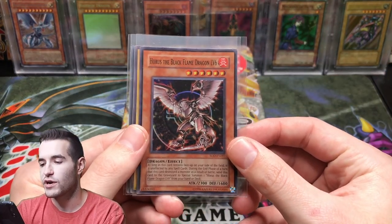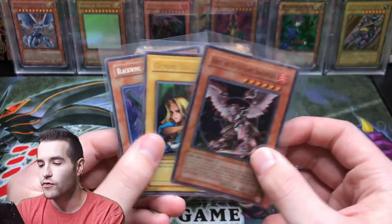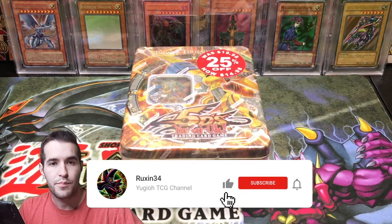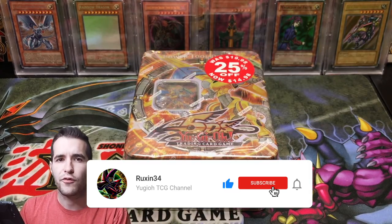Also for the giveaway, I'm giving away a Horus the Black Flame Dragon Level 6, Gemini Elf from Invasion of Chaos, and a Secret Rare Blackwing Elfin the Raven. All you have to do is like this video, be subscribed, and let me know your favorite pull from the video.